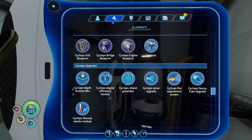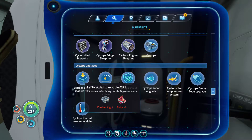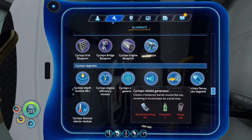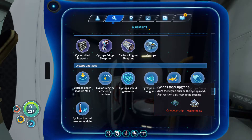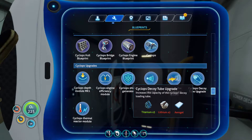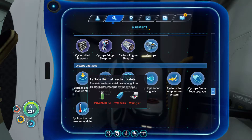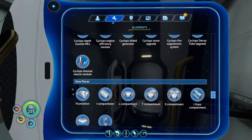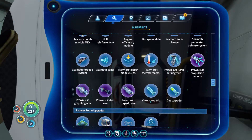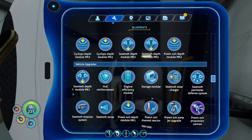Engine efficiency is obviously something we can do. Depth is relatively easy — I've got lots of ruby so that's grand, we can do that. Magnetite, yes no worries. Decoy launcher — yeah we could possibly do one of those, that's not too bad. This is what we definitely need — kyanite. Depth module one is fine, depth module two...